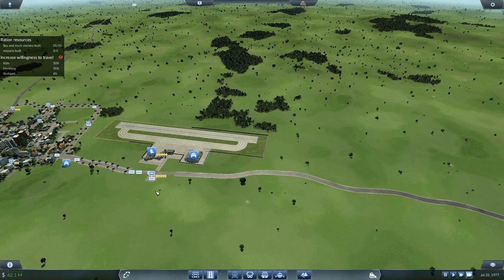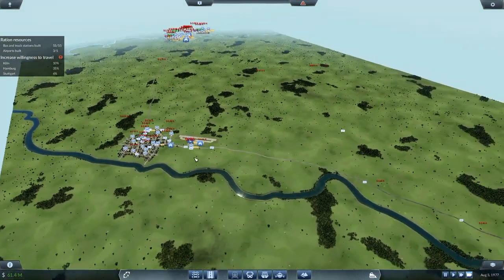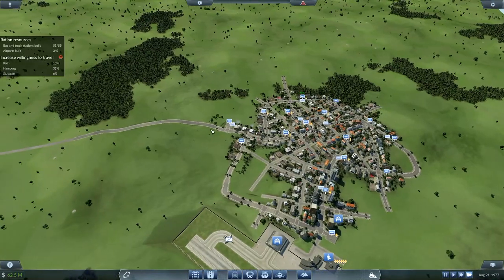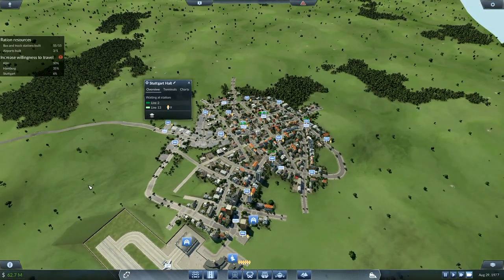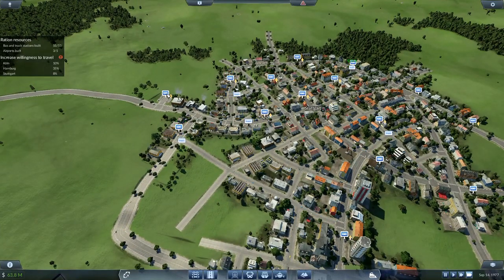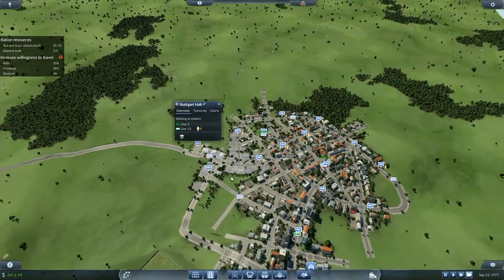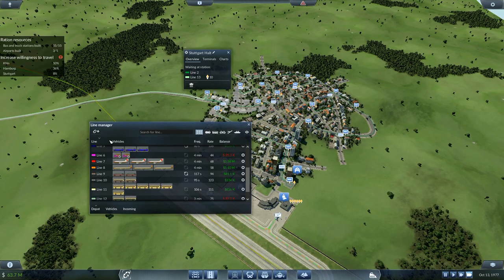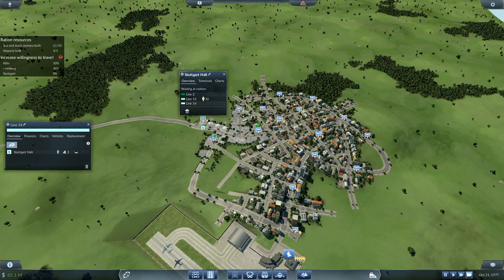Let's not do the land use thing yet. Look at this - I've got 10% willingness to travel there now! I need Stuttgart to go up to 10 as well and then we're done - that's what we're aiming for. Stuttgart is currently saying 6%, but if we get a few more people traveling out of here... there's only one on there. That's gone up to 8%. I wonder if I need a direct shuttle going from there over to here, like I did with the other one. Let's try that - I'll make another line from there over to there.